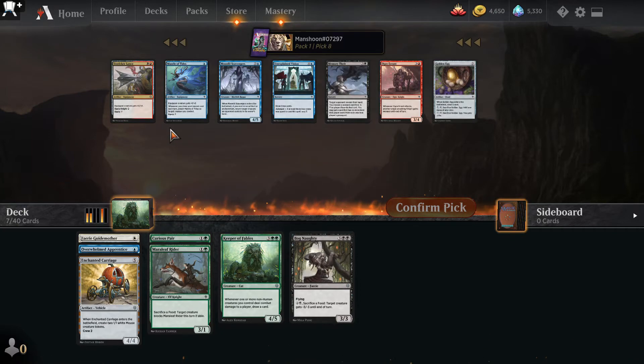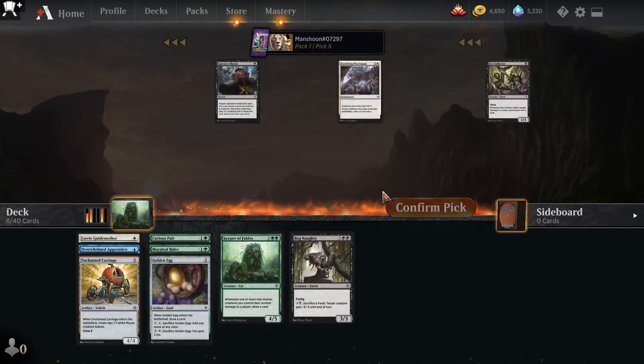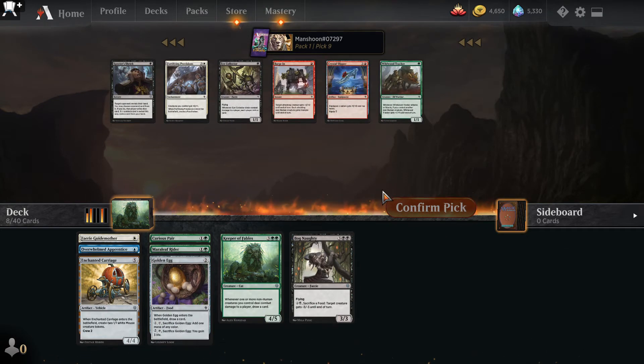There's a Steel-Jaw Lance — I'm pretty far from that, but there's a Golden Egg which is probably what I'm looking for: more food and a little bit of fixing. Also seeing some red and some black. Golden Egg it is. The Wildwood Tracker wheeled — again a non-human payoff.